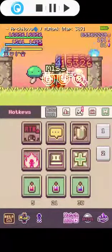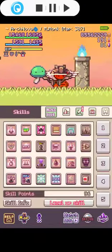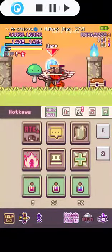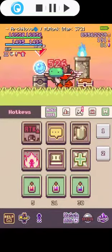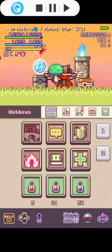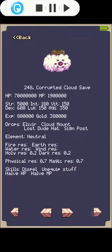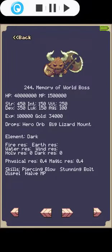The boss is dead and we got the key we need. Now I'll show you why that boss was so hard to kill — just look at his stats: 65 million HP. That is insane. The next boss is the Memory of Aer boss, which only has 40 million HP, so that should be faster, right?